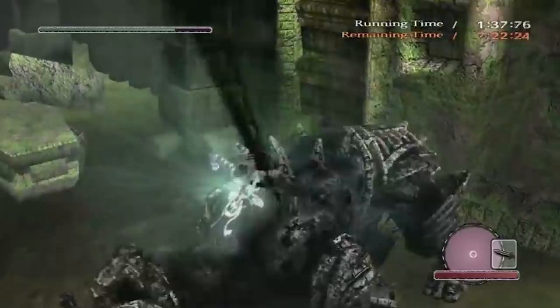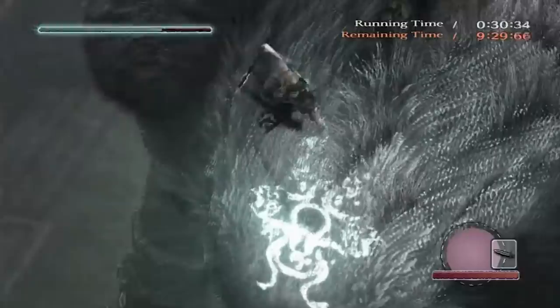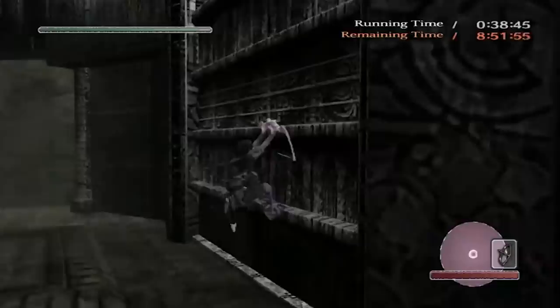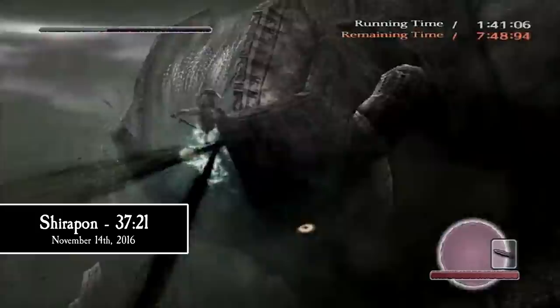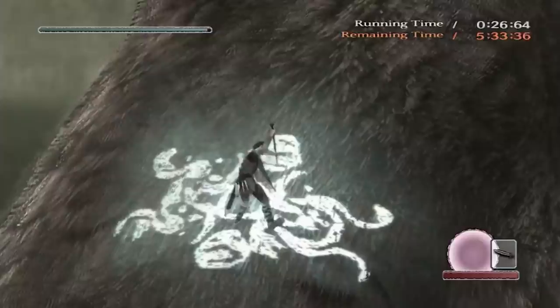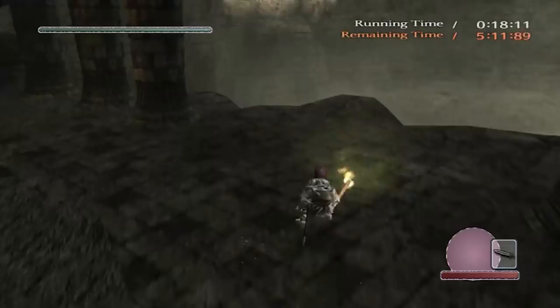Shirapon is now only 45 seconds ahead of his current PB. But there are still two more fights to go. While far from perfect, the Argus fight goes okay. Malice is his last chance to save time. Today, Malice was in a good mood and played nice with our hero. Without a single hiccup, Shirapon beats the final boss 18 seconds ahead of his PB, and is rewarded with a stunning gold split. Shirapon's run ends with a 37:21. This was it — the ultimate culmination of a decade of work. Shirapon pulled off a run with all of the fastest IL strats in one go. It wasn't perfect, but it was the best that anyone had ever seen. Shirapon cemented himself as the frontrunner of Boss Rush NTA.